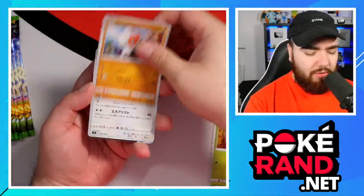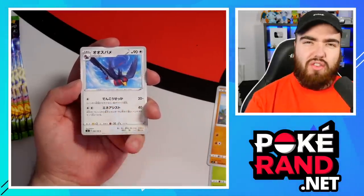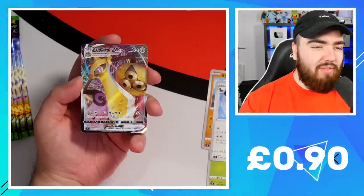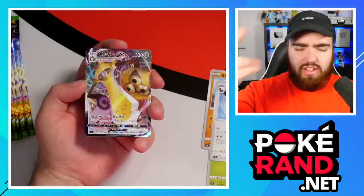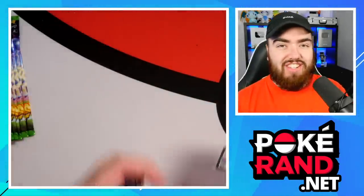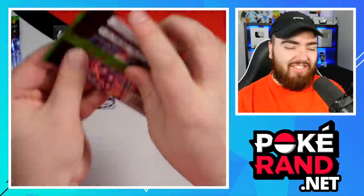We've got a Clobbopus, Swellow. What we do with the Japanese cards is move one card from the back, so the rare or the holo card will then always be at the back. We have a VMAX - Aegislash. I had to look it up, man. Aegislash, of course. That was probably the worst moment in my Pokemon history, not being able to remember that Pokemon's name.